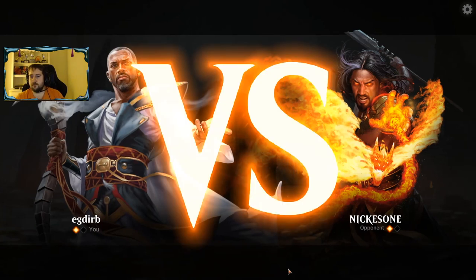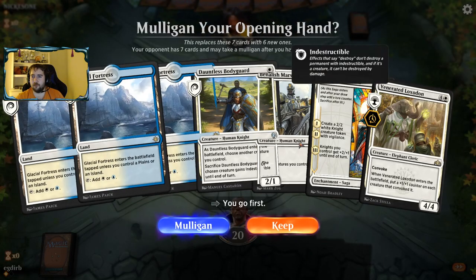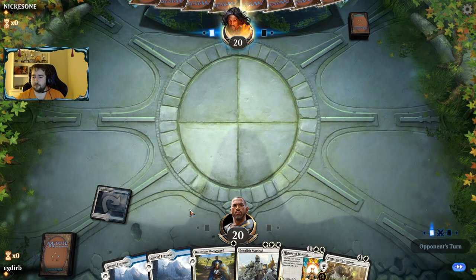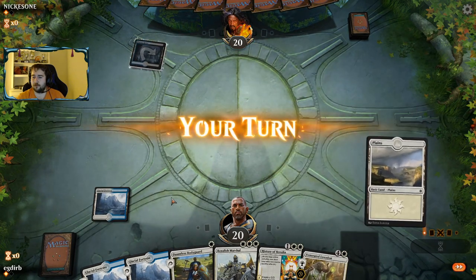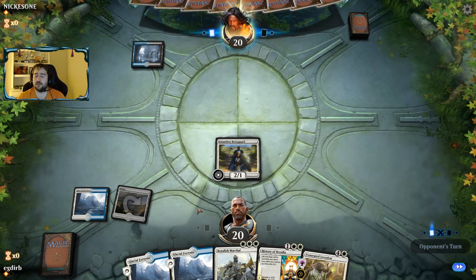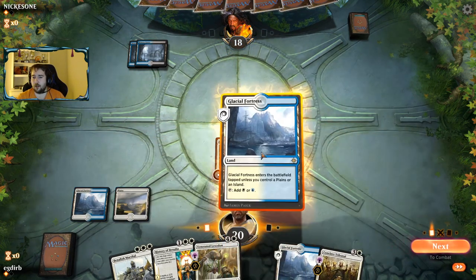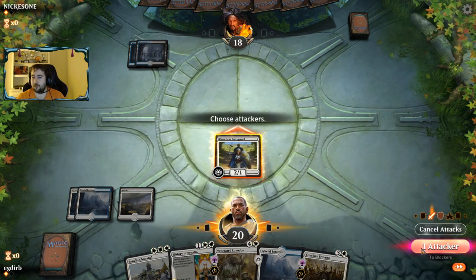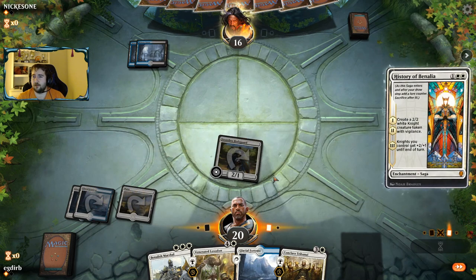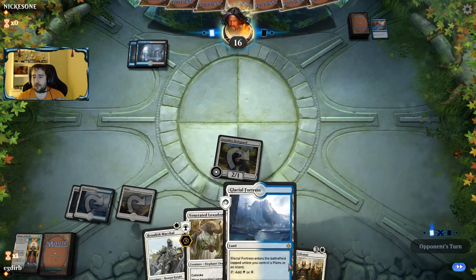We're going to go a bit bigger — this means we're not going to be quite as aggressively based, and we're hoping to draw enough lands to cast our spells. We have three lands, though unfortunately they're all Glacial Fortresses. We don't have any of our spot removal — that was a miscue on my part. Esper Control is the more popular Esper deck, but I should have been thinking more about the potential we were up against Esper Midrange. So I think we just play History.